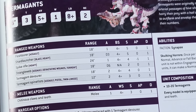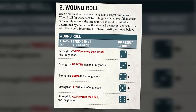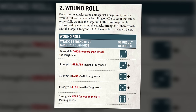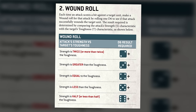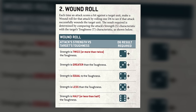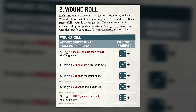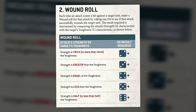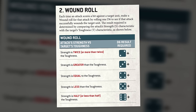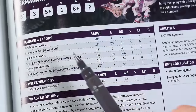When the weapon's strength and target's toughness are equal, you need to roll 4s to wound. When strength is higher than toughness, you only need 3s. When the weapon's strength is double or more the toughness — like strength 8 versus toughness 4 — you only need 2s. On the other hand, when strength is lower than toughness you need 5s, and when strength is half the toughness or less you need 6s. So not impossible, but pretty hard.